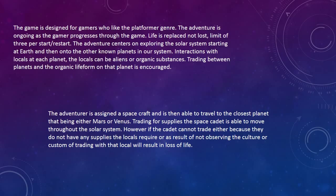Trading between the planets and the organic lifeforms on that planet is encouraged. The adventurer is assigned to a sub-space craft and is then able to travel to the closest planet, either Mars or Venus. Trading for supplies, the space cadet is able to move throughout the solar system. However, if the cadet cannot trade because they do not have the supplies the locals require, or as a result of not observing the culture or custom, trading with that local will result in a loss of life.